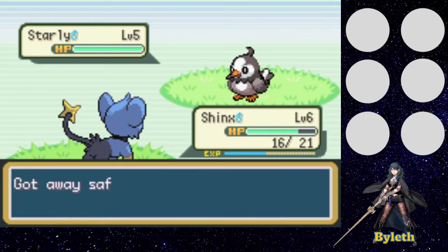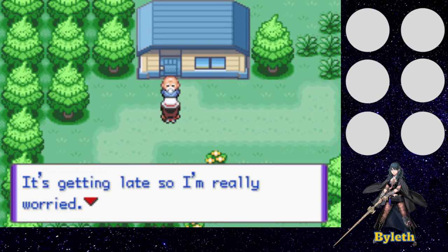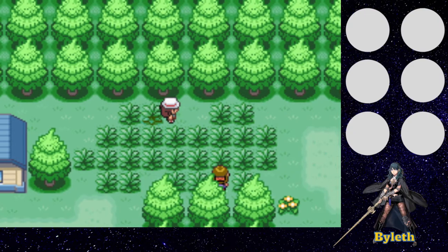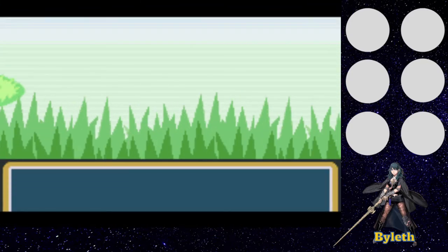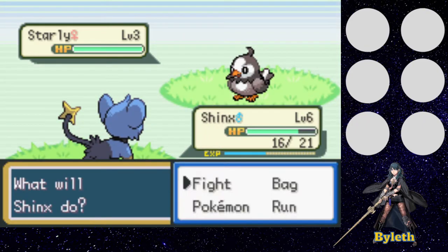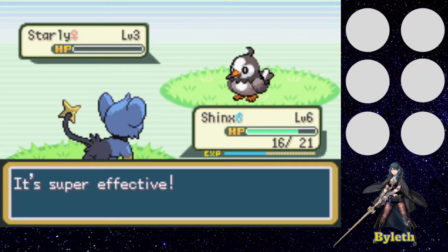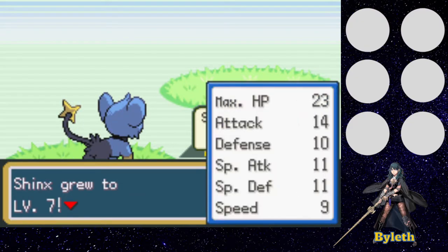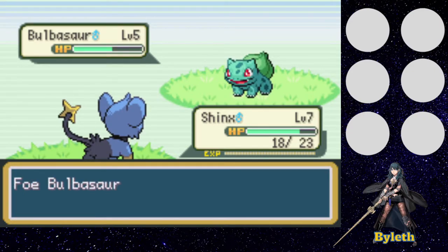Starly — we might catch you later. We don't really want you right now. Pico is lost again — another plot point. That might be a berry, common in these little zigzag patches of grass in Fire Red and Leaf Green. We have another trainer. Let's see what her name is — Lindus. Look, another Pokemon we can beat. The game is quite generous — giving us a Shinx for a starter and a 100% accuracy move, a move that can't miss. Also good for those annoying double-team battles. And she has Bulbasaur. How come you get two but Hector only had one? I guess it's that sword-girl bias.